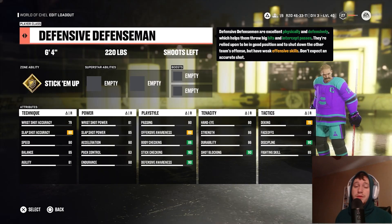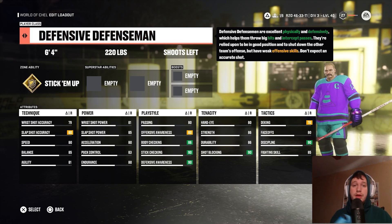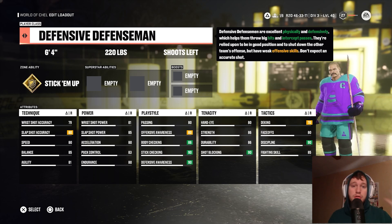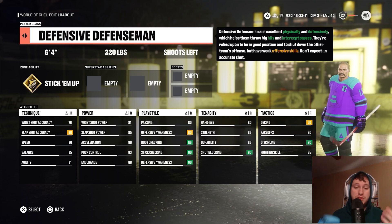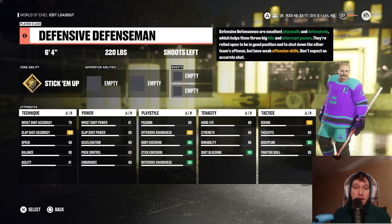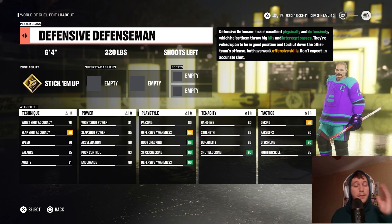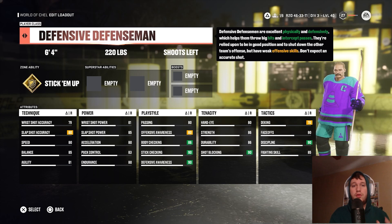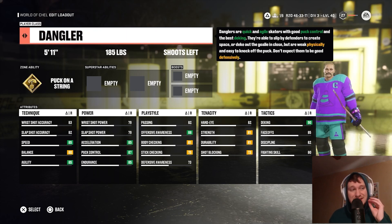So to recreate a Pavel Datsyuk build — obviously he's an extremely difficult player to replicate because he can literally do everything, from hitting the shit out of people to passing, dangling, and reverse checking. There's literally not a single thing this man cannot do. But with relation to his size, speed, and overall play style, the archetype that fit best was a dangler.